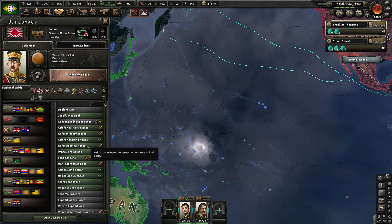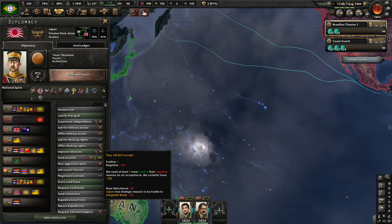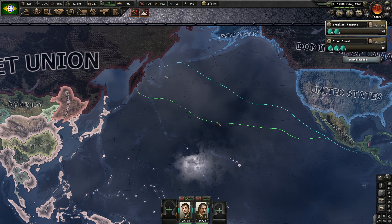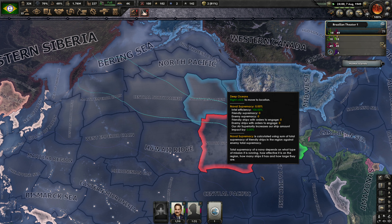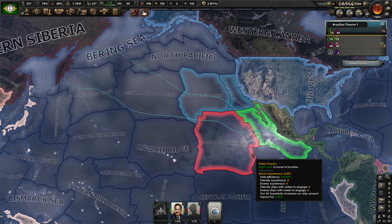So let's talk to Japan here, and we are going to ask for docking rights. They will allow that. They don't want docking rights from us, interestingly, because they have strategic reasons to be hostile to us. That's slightly spooky, but we're going to get that from them. Did they already grant it, or do we have to wait? Yes, they did grant it to us.